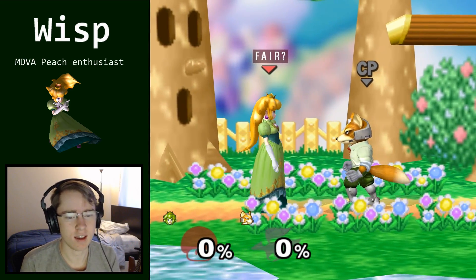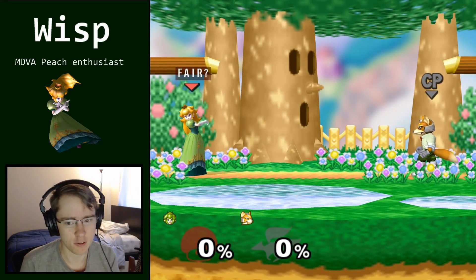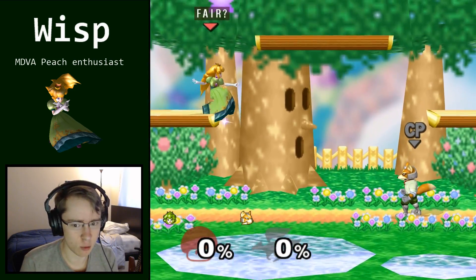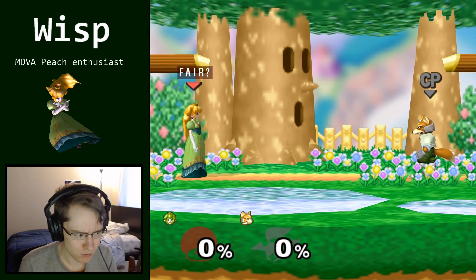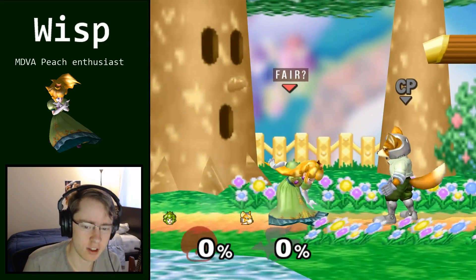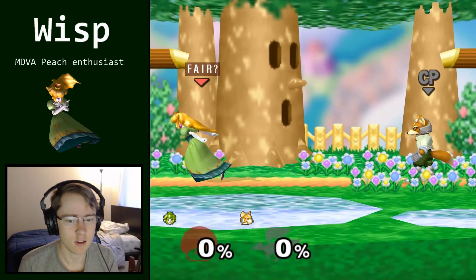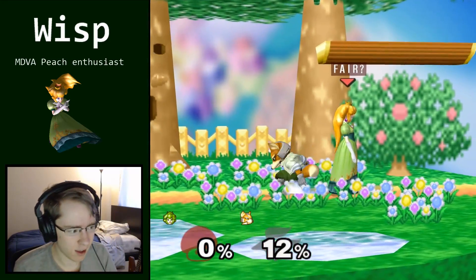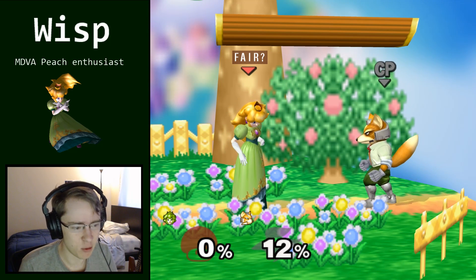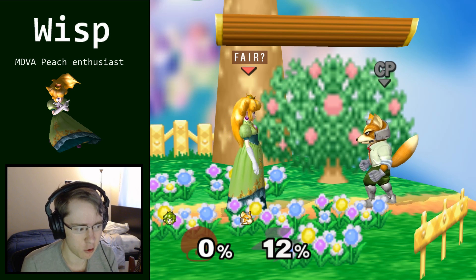I haven't talked at all about overshot Fair, and the reason is that it's relatively worthless compared to one of your out-of-Fair options, which is Fair dash attack. Fair dash attack leads into more punishes than overshot Fair, and it's more unpredictable because you posture like you're doing an undershot, and then instead of landing there or farther back, you just do Fair dash attack and cover all of that space. I recommend that approach if you want to call Fox out for fading back too much rather than trying to do overshot Fair.